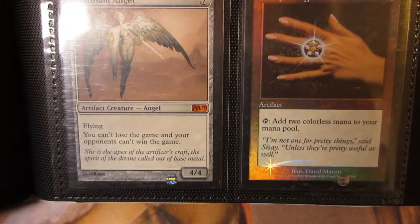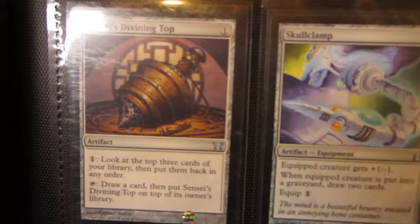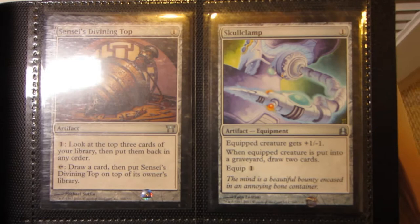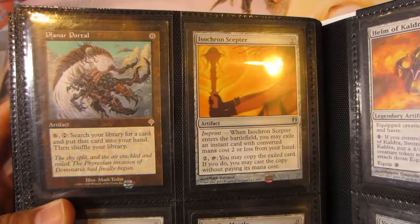Got Wurmcoil Engine, Batterskull, Platinum Angel from M11, and a foil Seventh Edition Sisay's Ring. The Chain Veil, Cauldron of Souls, two Chromatic Lanterns, a near mint Sensei's Divining Top which I pulled from a pack when I was opening those about a year ago, Skullclamp from Commander 2011, along with Lightning Greaves and Sol Ring from Commander 2011.